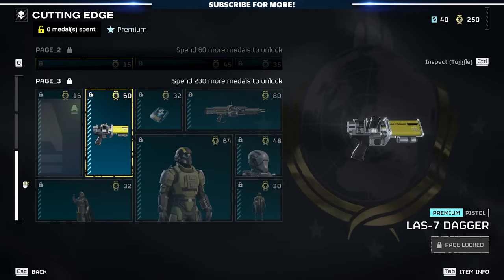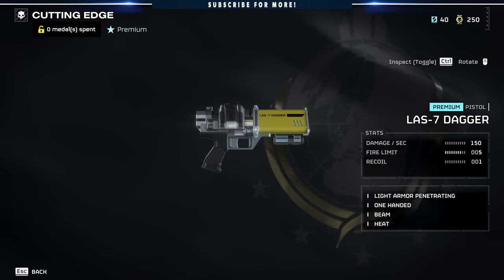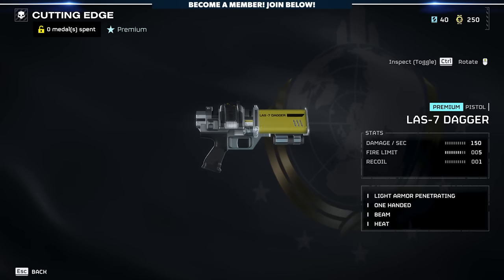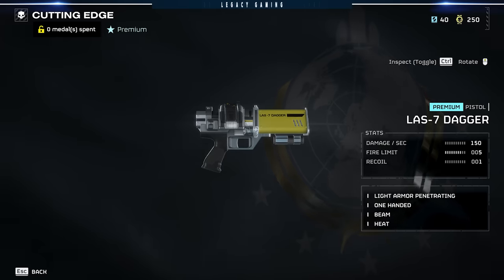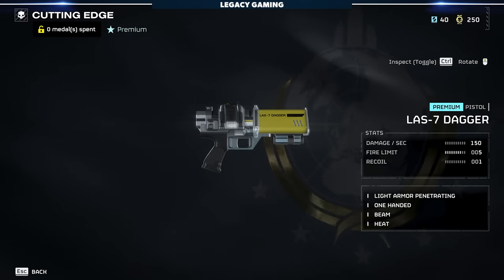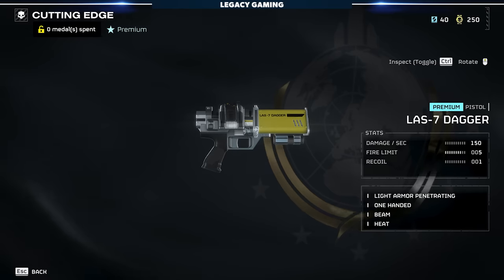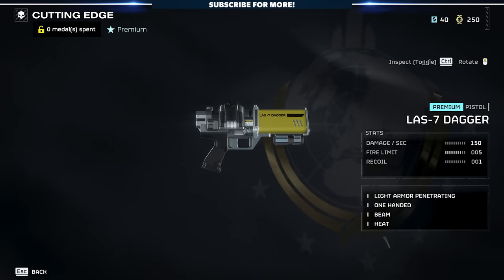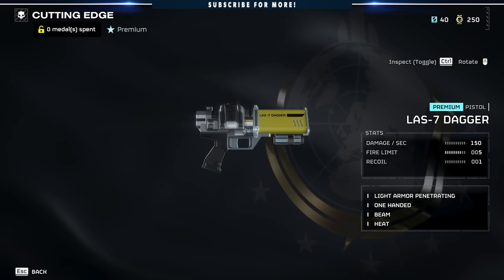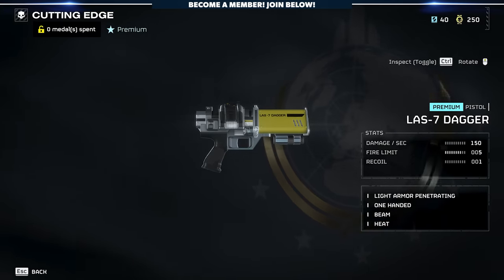Also in the final tier is the LAS-7 Dagger. I am very interested in this weapon because there are not enough secondary weapon offerings currently in the game, and this could potentially change that. We've got 150 damage per second, a fire limit of five, recoil of one, and it's light armor penetrating, one-handed, a beam weapon that uses heat. If this thing is even remotely decent at killing enemies, I think this is going to be a staple in most people's kit. The secondary weapons are not great, and restrictions on ammo are frustrating, so having a weapon that doesn't require ammo could be really good. Of course you have to manage your heat, but if this thing does even a modicum of decent damage, we're in business.